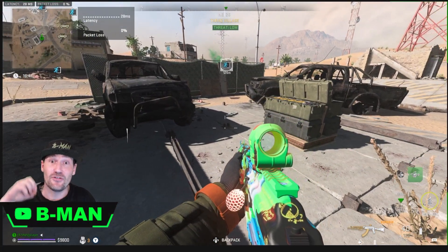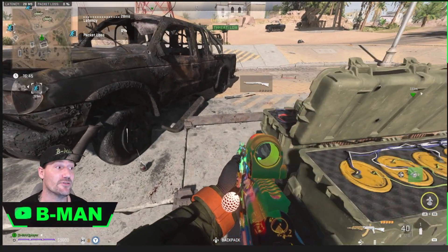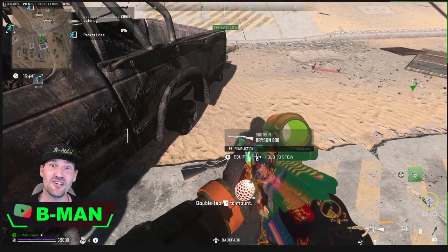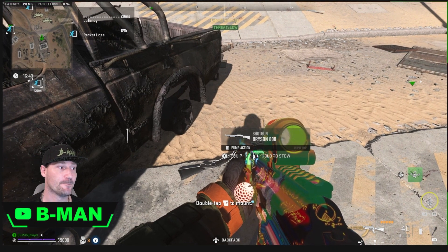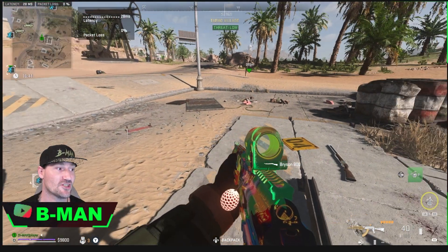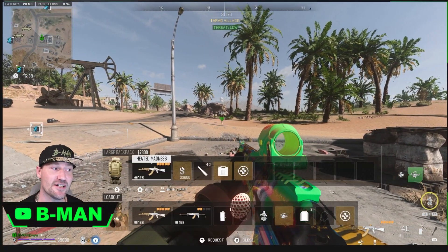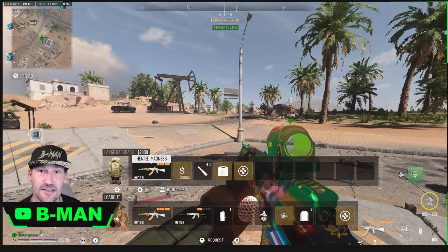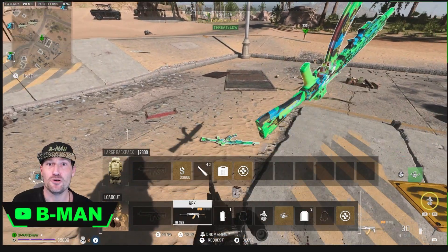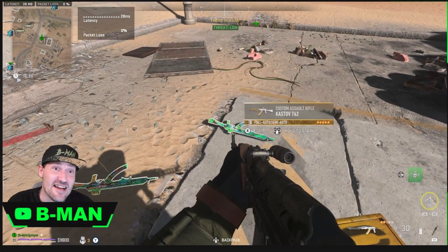Now go over to the third weapon on the ground and stow it into your backpack — and it will turn into the weapon you're trying to duplicate. When you open your backpack to drop it out, it's actually the weapon you're duplicating. You've now duplicated it! Drop both your weapons on the ground and pick them back up — you're done.